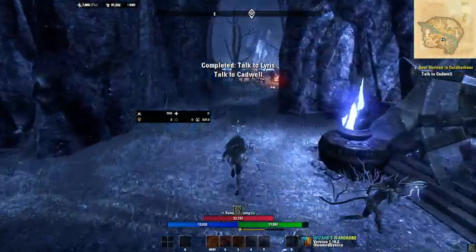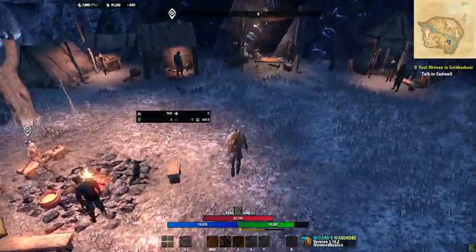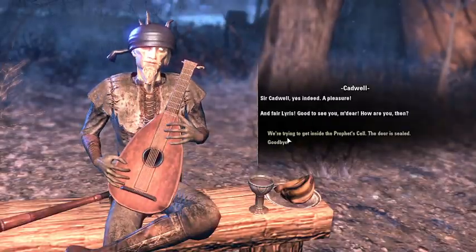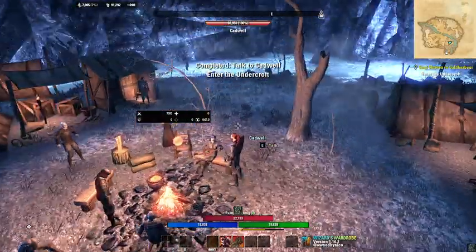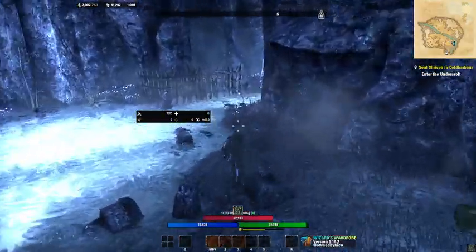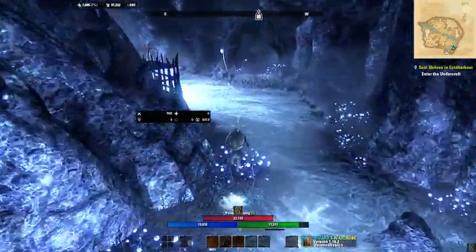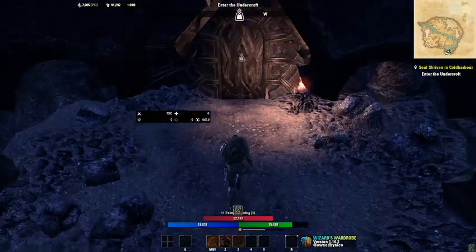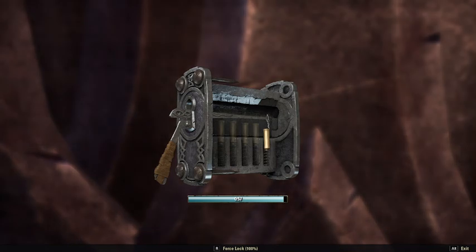I've got to go talk to Cadwell — I forgot his name since I don't really normally play through the base story all that often. He's going to tell you there's the undercroft to go through — he calls it a delightful place, which probably means it's a death trap. As Lyris says, Cadwell's kind of off his rocker, so if he's calling it a delightful place it's probably a pretty messed up place.